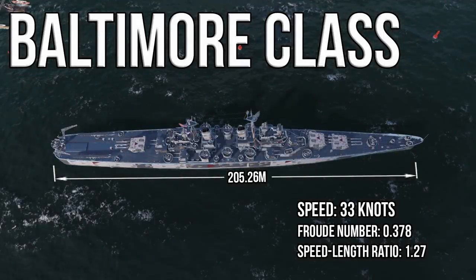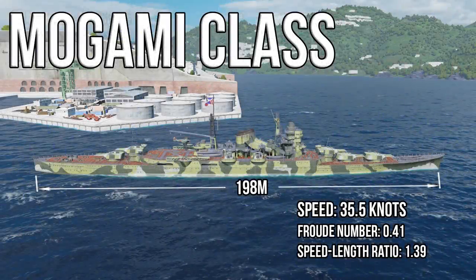The cruisers in World of Warships also operate mostly within reason. Their numbers are starting to push more of the limits, but that is to be expected of cruisers. The Baltimore has a Froude number of 0.378, and the Mogami has a Froude number of 0.41, which just puts it past that economical point of 0.4. If you actually look at the cruisers, their power plants were pretty insane - Mogami's propulsion output of 152,000 shaft horsepower is 2,000 shaft horsepower higher than Yamato, which was a significantly bigger ship.